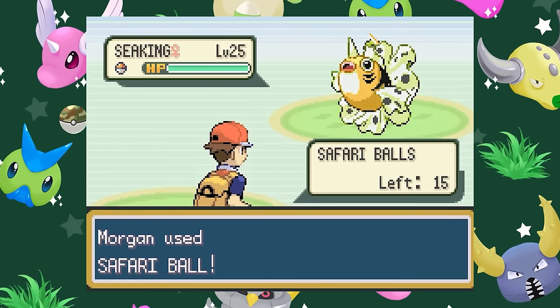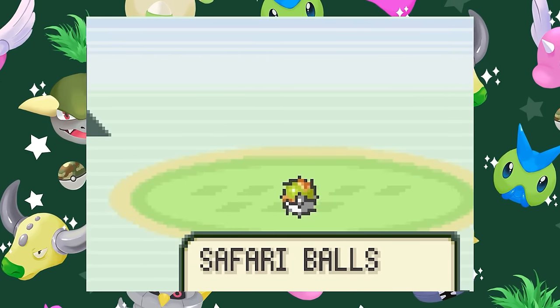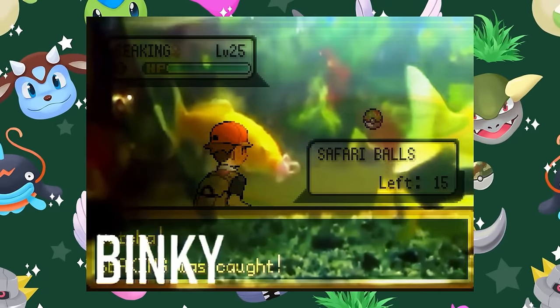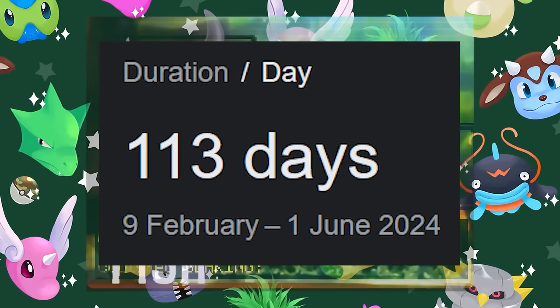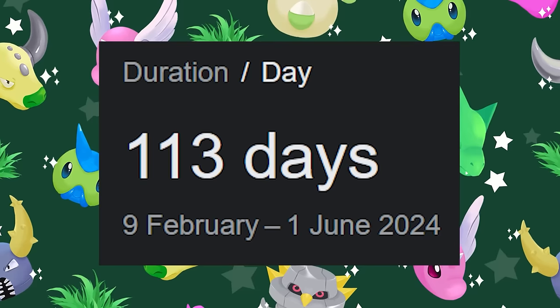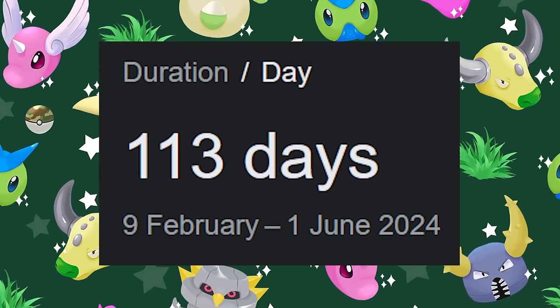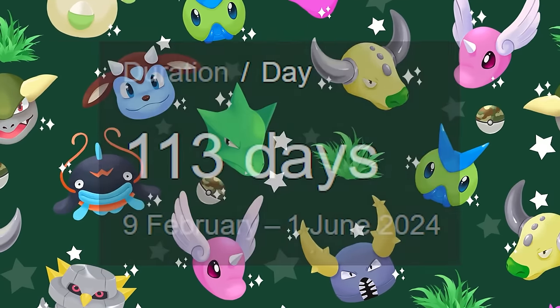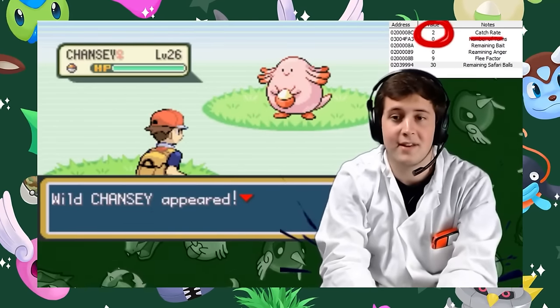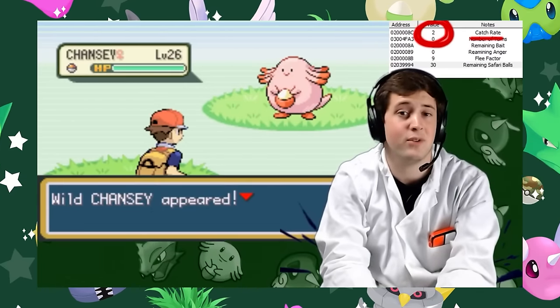But when exactly is Safari Week? Some might say it's a bit early for a Safari Week video, as it's usually held around the start of June, but that just so happens to be around 110 days away, which means if you're watching this video close to when it was uploaded, you should be able to set up your Johto Safari Zone just in time to hunt for anything you want in this year's Safari Week. Once again, I'd like to thank Professor Rex for help with verifying the information in this video, and all the resources I've mentioned will be in the description.